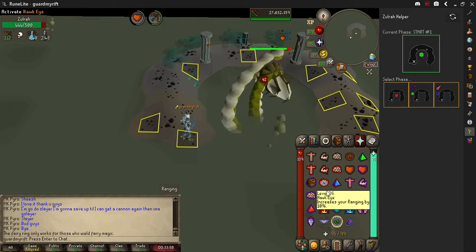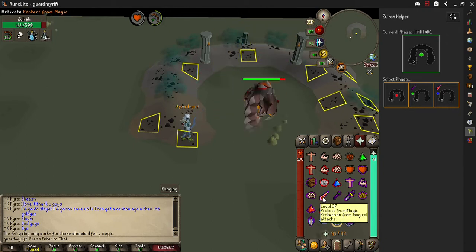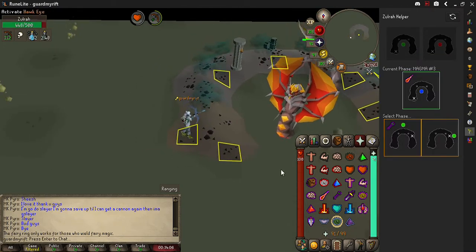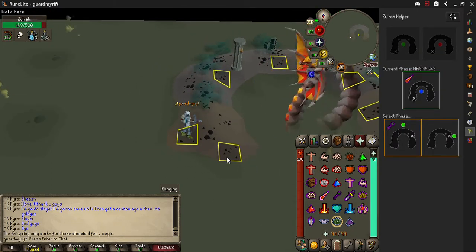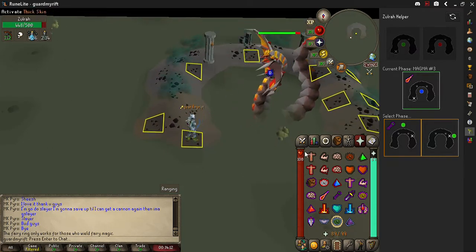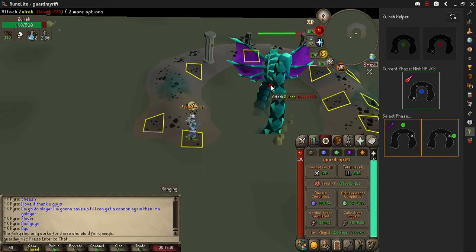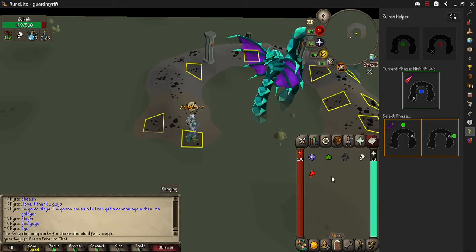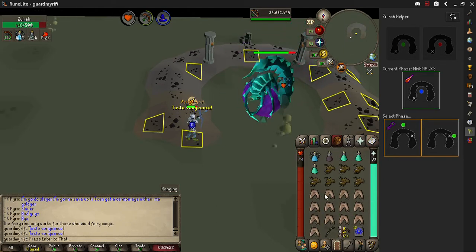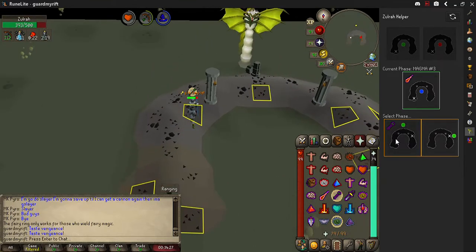I'm personally not using any magic, just using the bow by itself. We got melee phase - in the melee phase you want to move when it looks at you. We're going Tanzanite, went up here.